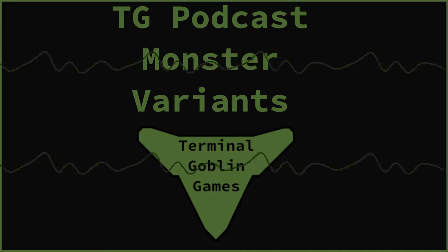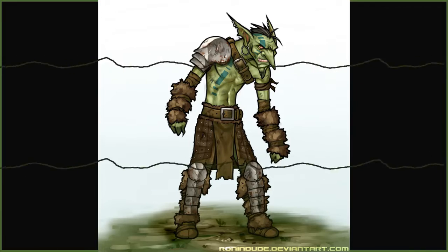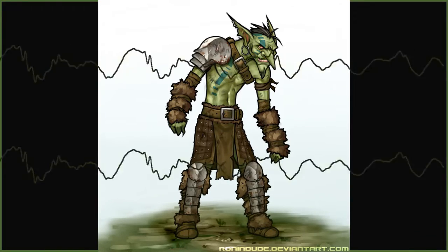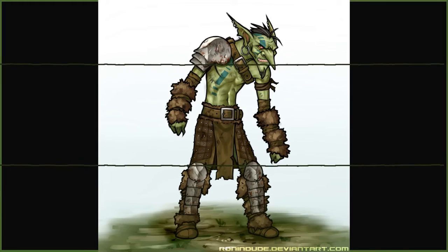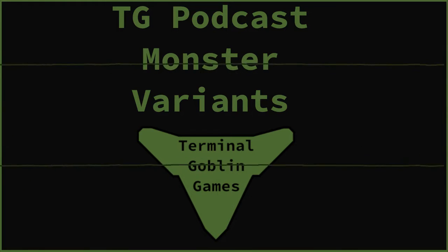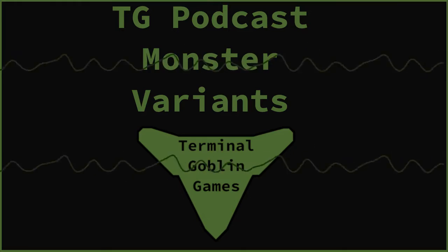Then you have this more tribal goblin type. He looks like an angular humanoid — he's got the big ears, the big nose, the really angular pointed chin. He looks like a tribesman. These are good for, especially if you're kind of taking your goblins as sort of like minions to orcs or whatever.